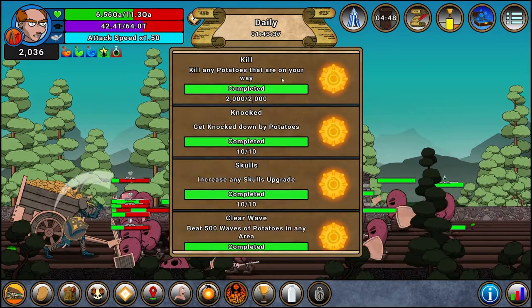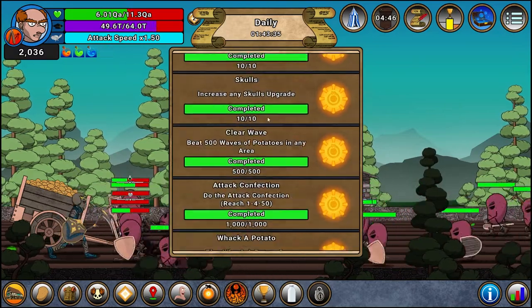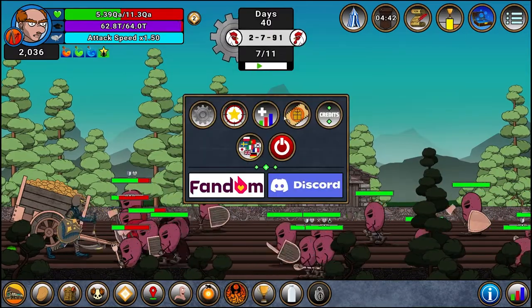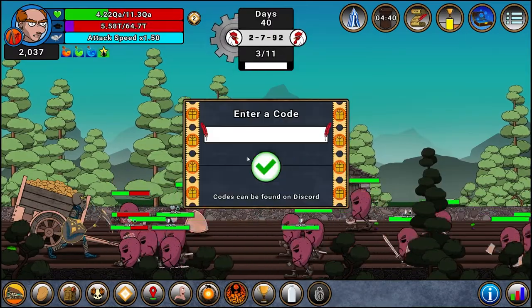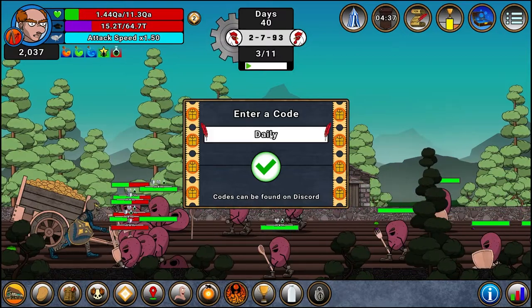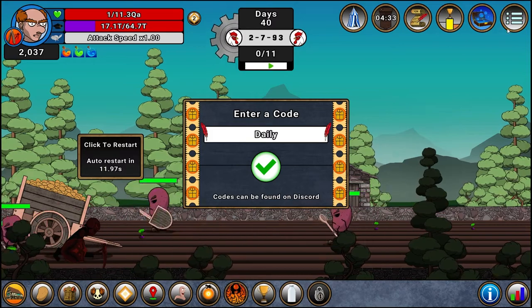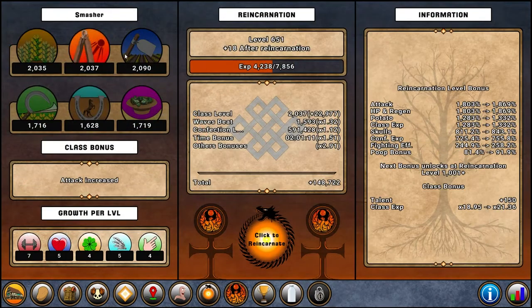Every day you have around six quests that give you souls — they're very easy to do so you should complete them daily. On top of that, you can go into the menu, go to codes, and type 'daily' — that's a code you can use every single day for free souls and a potion as well.